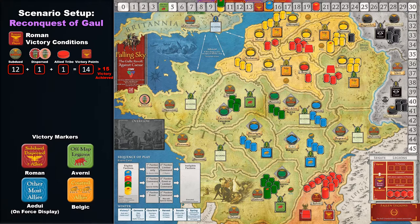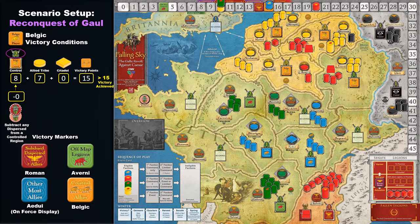Subdued tribes, dispersed tribes, and allied tribes all count towards Roman victory points. The Belgic player's goal is to buffer their nation from Rome's influence with tribal alliances. If the Belgic player can secure alliances with more than 15 of the 30 tribes on the game board and hold that status until winter, then they win. Regions that the Belgics control, allied tribes, and Belgic citadels all count towards these victory points.